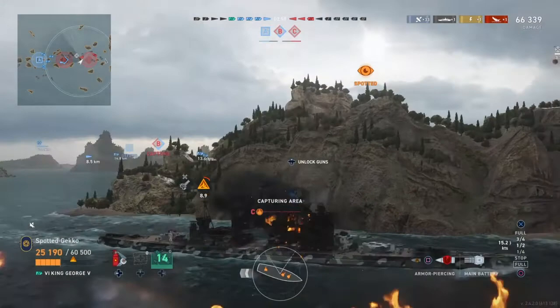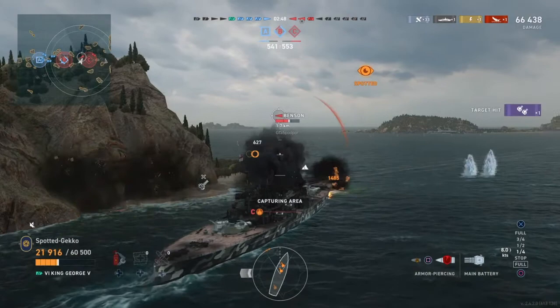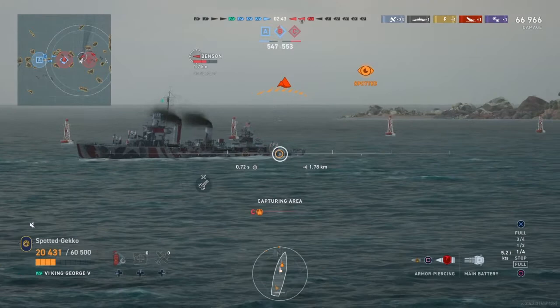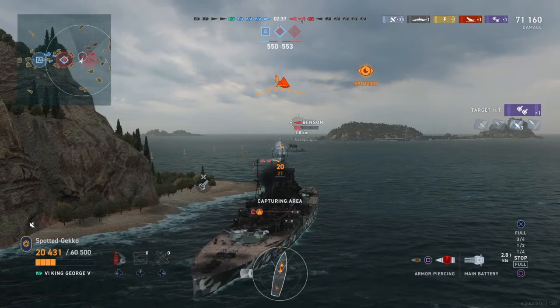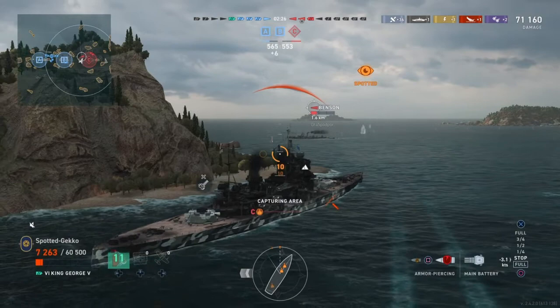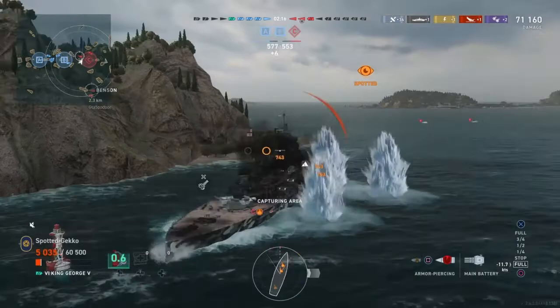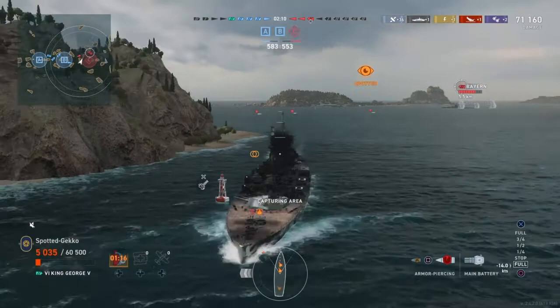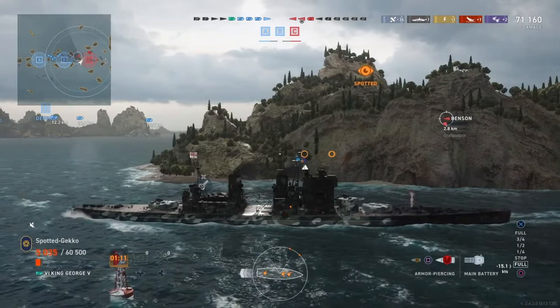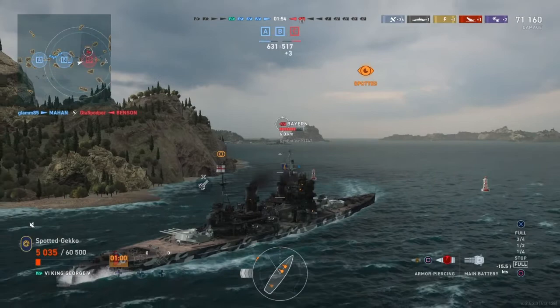Here come the torpedoes — we're going to take the shot on the Benson. If I'd had HE loaded I probably could have sunk it, but with AP it didn't do as much. We took two torpedo hits and got flooding, but we cleared it and survived. Still trying to get my rear turret on the Benson. There's the Fubuki — he expected me to continue forward and fired on that trajectory, but I fooled him by reversing. The Benson is reloading. Our allied destroyer dueled with the Benson and took it out — Benson is gone. Now I just have the Fubuki and the Bayern to worry about.